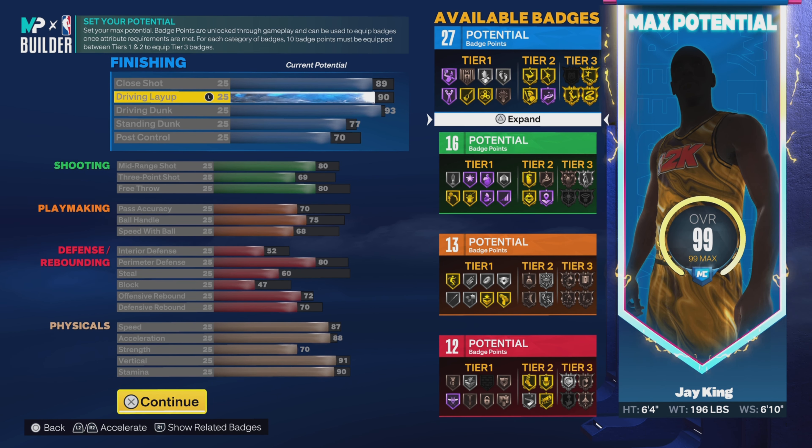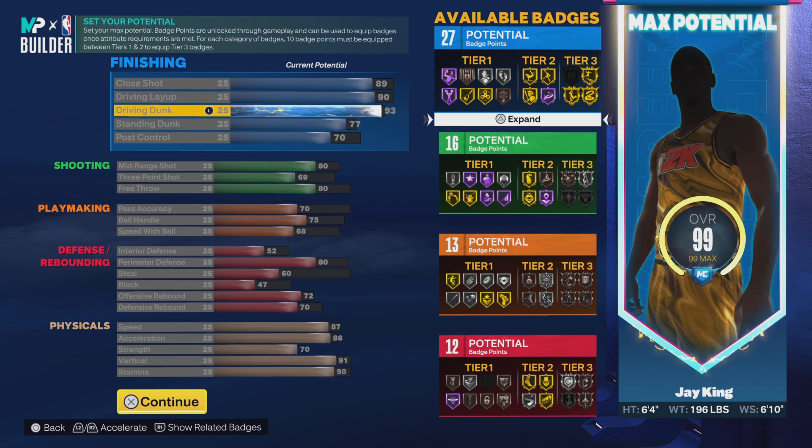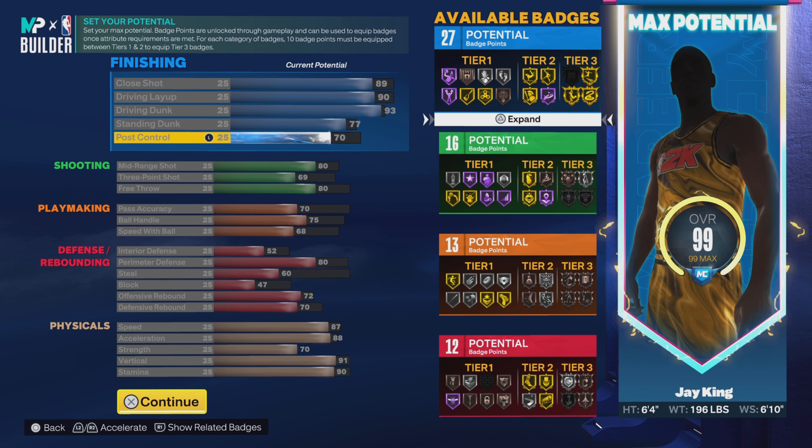Close shot 89, driving layup 90, driving dunk 93 — so you can get the elite contact dunks along with gold limitless takeoff and gold post riser. We got a 77 on the standing dunk and 70 on the post control, so my man is looking really good on the interior for a guard especially. That's 23 finishing badges.